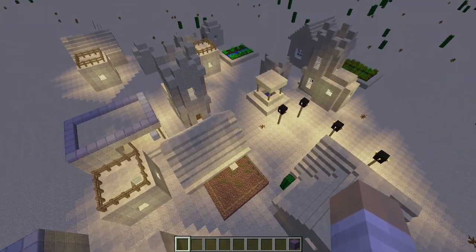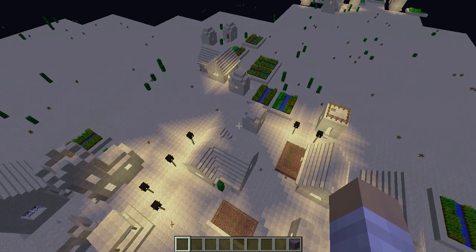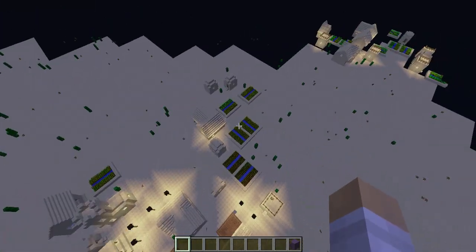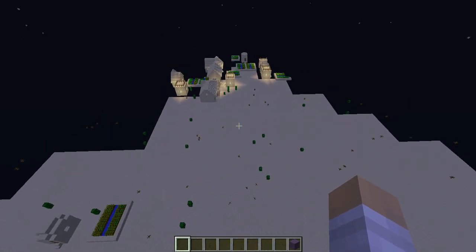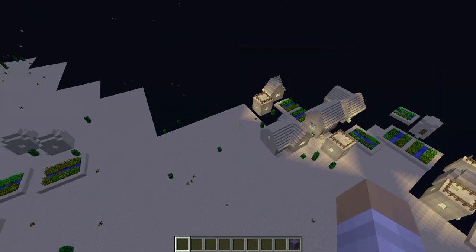And then you've got the watchtower there. Sometimes there's a well. You've got some farming stuff. This one is quite a big NPC village and it's right next to another one. That's what super flat looks like on desert too.